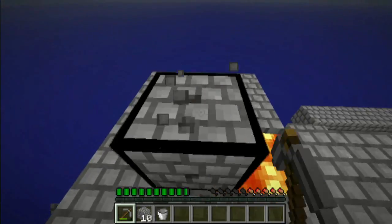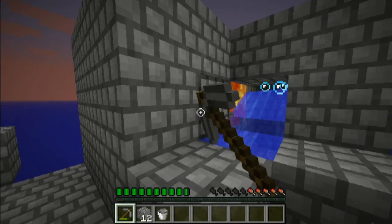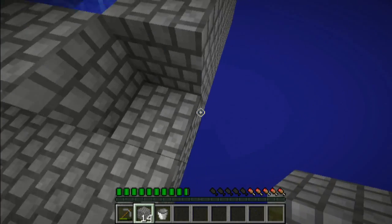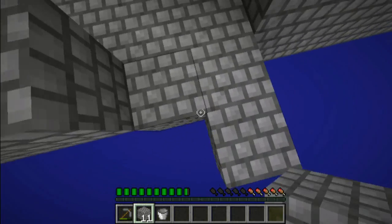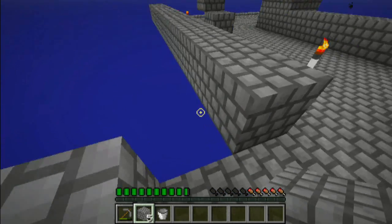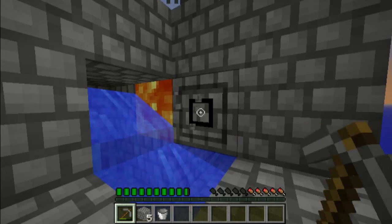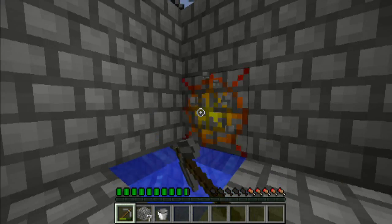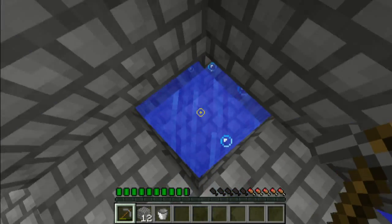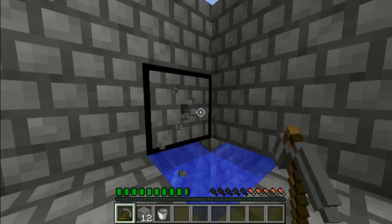I'll leave that open just so we can have some lava lighting over here. Now when I mine this one out and that one out, I'll drop those, and that's how it works. Let's expand this out just a bit - a guardrail to prevent me from falling off. So now when I mine this one and this one, it's more efficient than my old one - faster, if anything, which is nice. So there we go, that's my new cobblestone generator. I thought it was pretty cool.